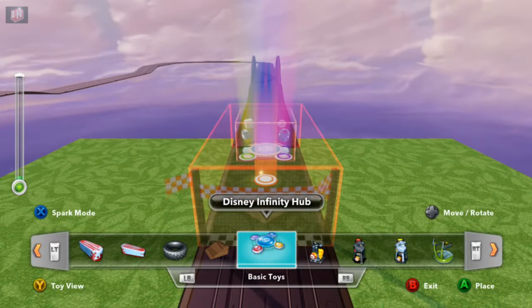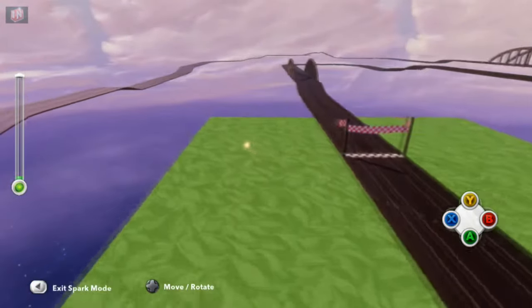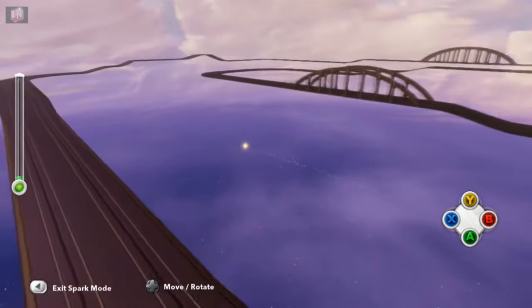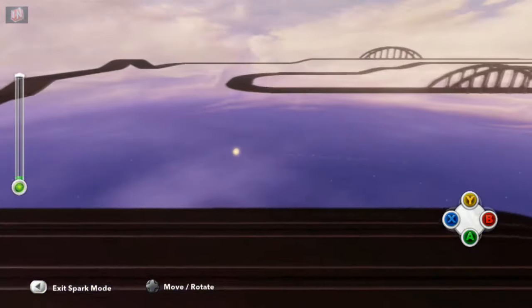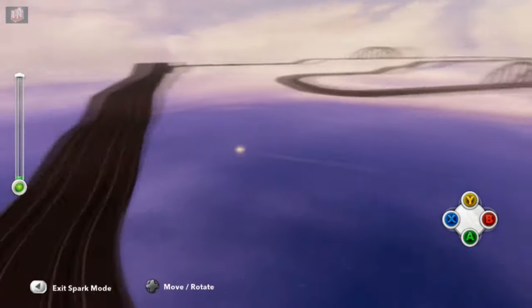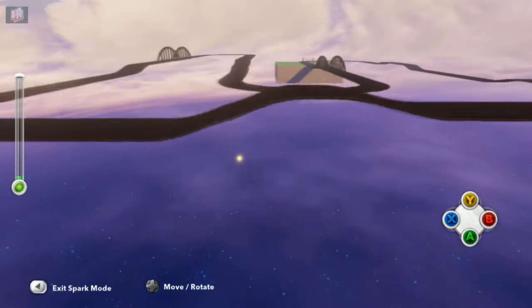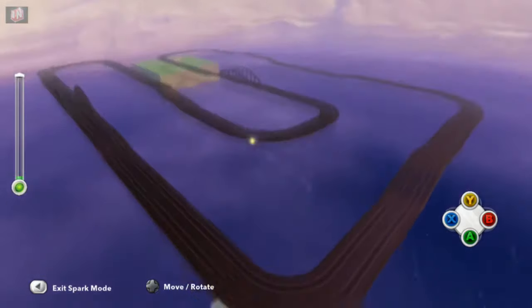Just like with the last few toy boxes I built, I built the first half of the track and then checked to make sure the race icon would pop up. Once that passed, I would go ahead and build the other half of the track. Some might ask why I do things that way — well, it's a real pain when you build a full length track only to find out afterwards that one of the pieces overlapped and caused the race icon not to pop up, and sometimes it's really hard to figure out what caused it.